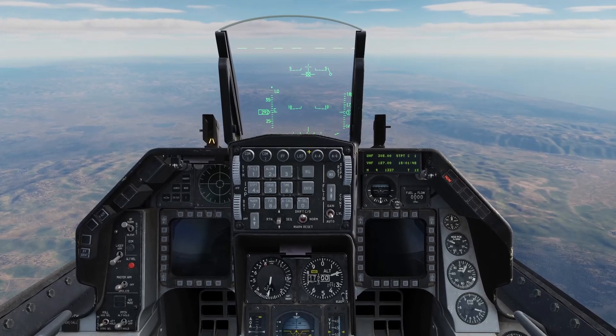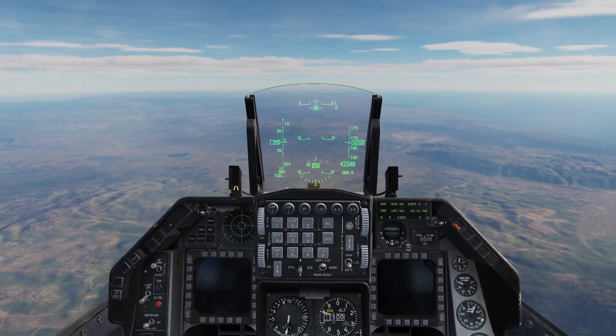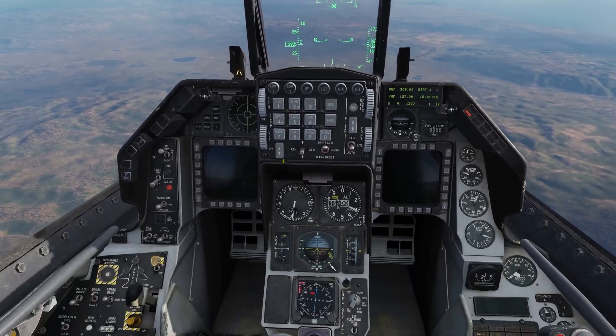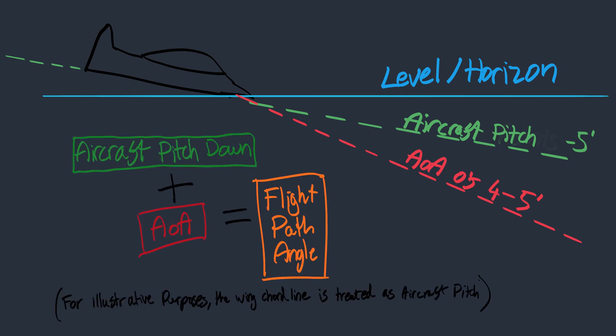With the five-degree descent underway the aircraft will stabilize quite nicely. Starting at 20,000 or 25,000 feet, it will stabilize as the aircraft descends into thicker air. You'll eventually see the AOA leveling off around five degrees as well. So put these two together — the aircraft is pitching down five degrees and we have an additional five degrees angle of attack, meaning the aircraft is essentially sliding down a ten-degree path relative to the horizon.